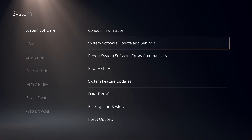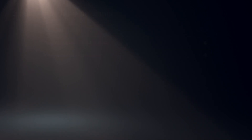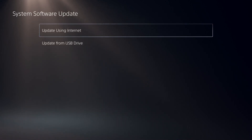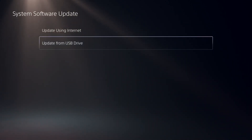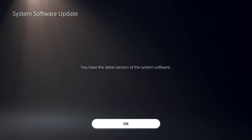Select System Software Update and Settings, then go ahead and select Update System Software. There are two ways to update system software on PS5 or PS4: update using internet and update from USB drive. I recommend selecting option number one, Update Using Internet, then just wait a few seconds and go ahead and update the system software.